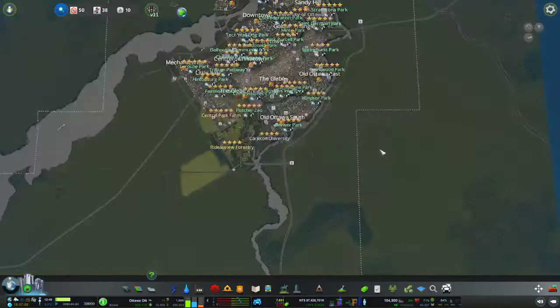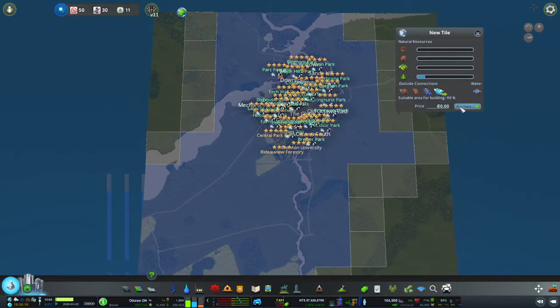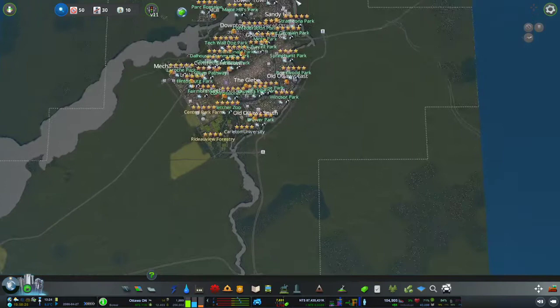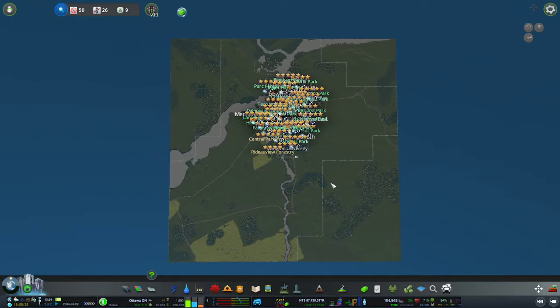So let's go ahead and see how we're going to build this southern area. I'm going to remove some tiles because there's going to be a main road going through here. I have the 81 tile mod from the Steam Workshop, which allows you to open up any tiles on the map, up to all 81.